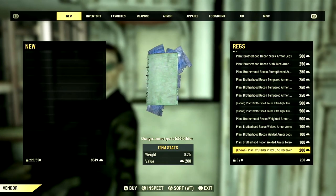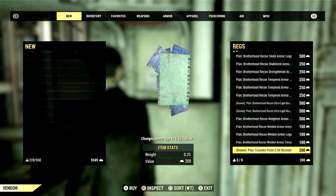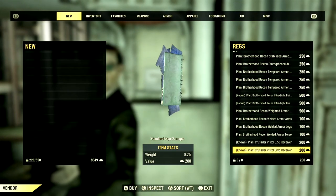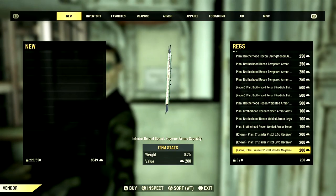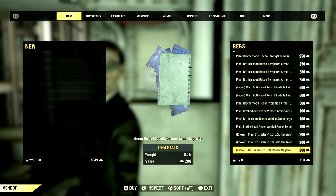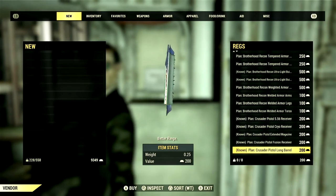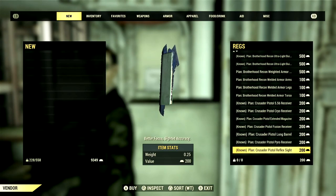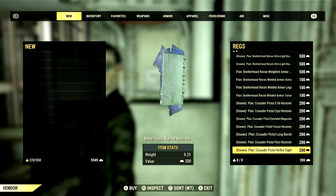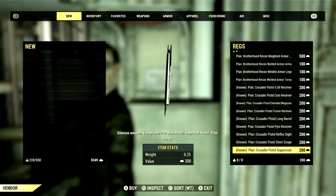The next group of plans are all the mods for the Crusader Pistol: the 556 Receiver for 200 gold bullion, Cryo Receiver for 200, Extended Magazine for 200, Fusion Receiver for 200, Long Barrel for 200, Pyro Receiver for 200, Reflex Sight for 200, Short Scope for 200, and the Suppressor for 200 gold bullion.